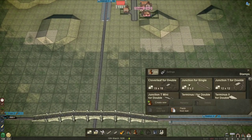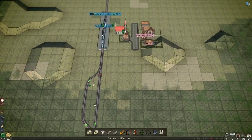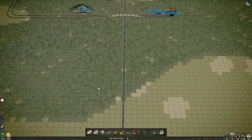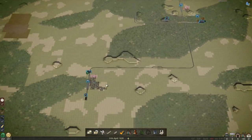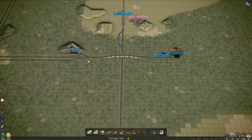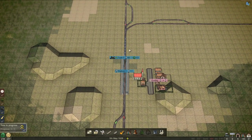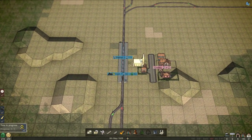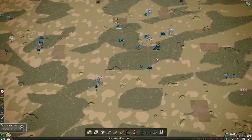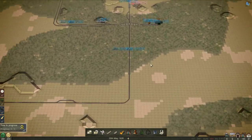We're going to fix that by putting in one of these signals a bit closer, because otherwise they've got to wait for it to clear all the way up there and that seems absolutely ridiculous. At some point we might dual this track, which also helps. Here we go — money is not an issue now. The reason it was an issue was purely because the trains were waiting at signals and it was taking too long. Now they're actually flowing, and that's what we like.